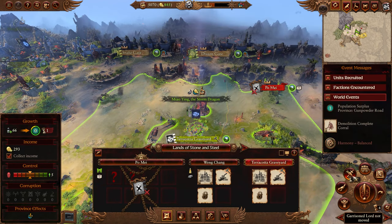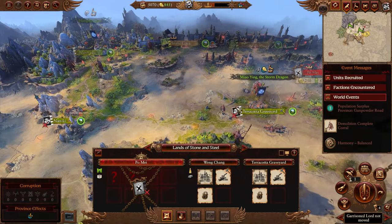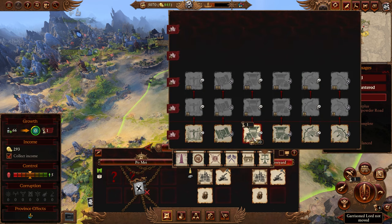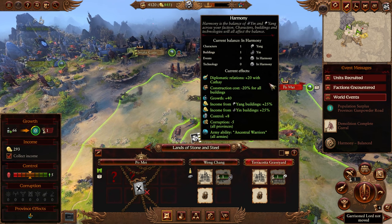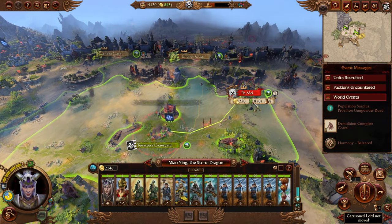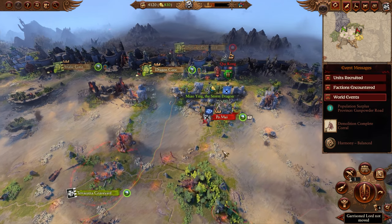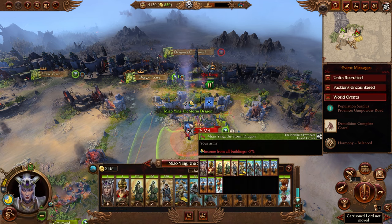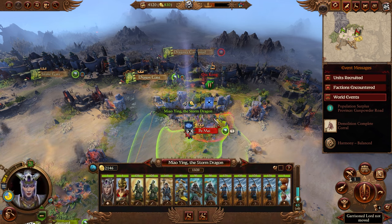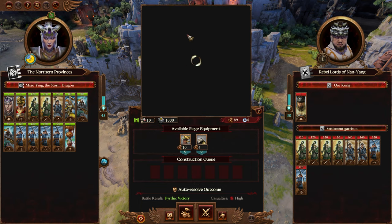We're one turn away from the technology completing. We need to gamble on a building — it doesn't really matter since we can destroy it before it's a threat. Always prioritize growth. We need to build black and white balance buildings so they keep us in harmony. Then we attack. There's a unit outside the settlement — that's actually preferable. I strongly recommend attacking any unit garrisoned outside the settlement first, then fight everything outside the walls. This is an easy settlement battle especially with our archer superiority.